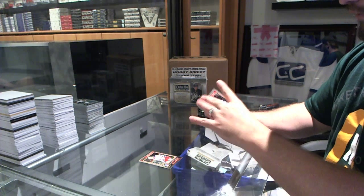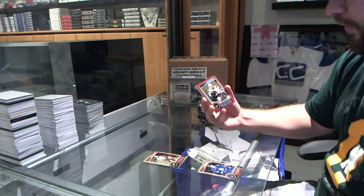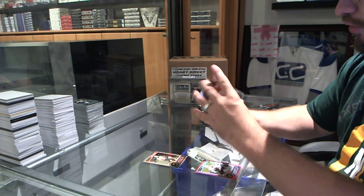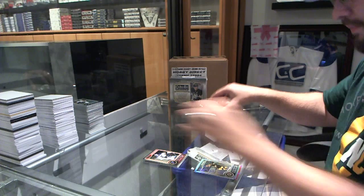We've got a rookie of Stuart Percy for the Toronto Maple Leafs, a red prism numbered to 135. A Patrick Kane for the Chicago Blackhawks. A Uri Seacash retro rookie for the Montreal Canadiens. And a David Krejci refractor for the Boston Bruins.